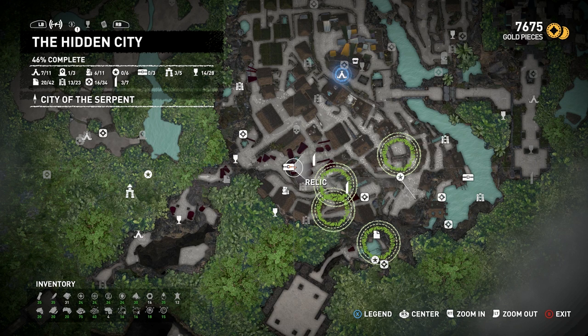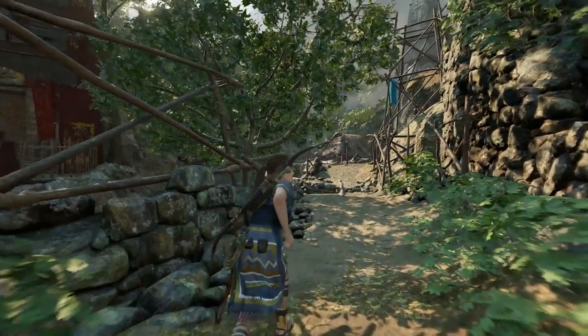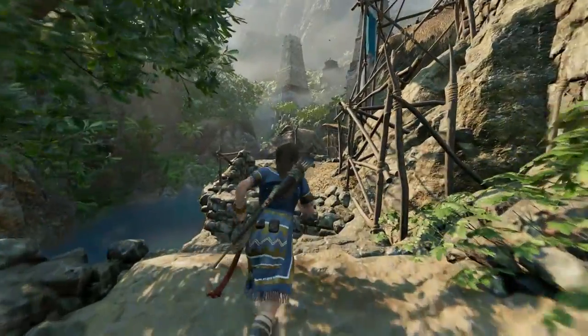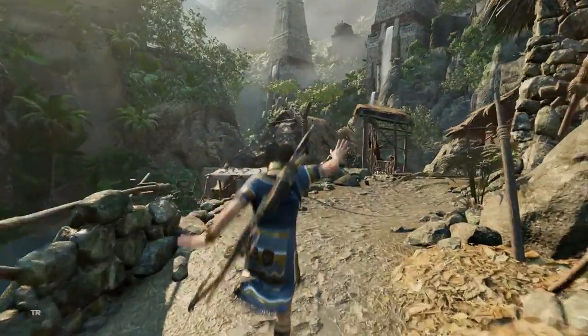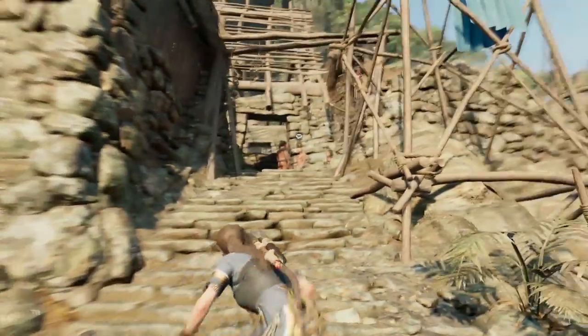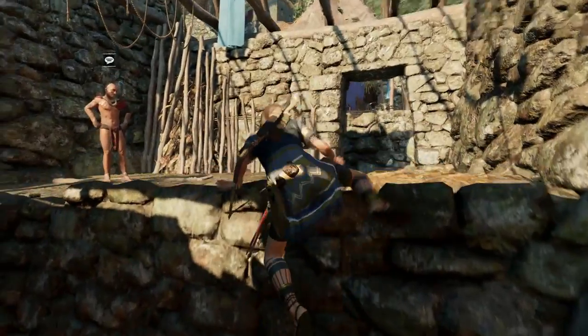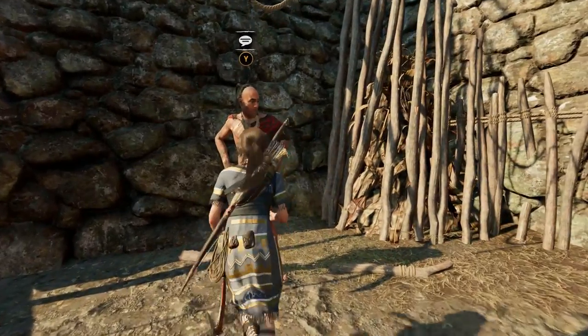After that there are four basic locations shown on your map where you'll find the Outcasts — members of Paititi's society who have been shunned for different reasons. They're not difficult to find once Lara's in the circle, so check your map to make sure you're in the circle and look for the NPC with a sidequest symbol above their head. You'll need NOT to be wearing the serpent guard outfit, so once you've changed into something less scary, talk to each one in turn.